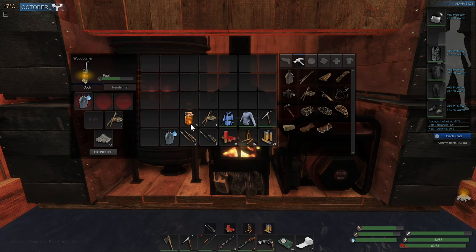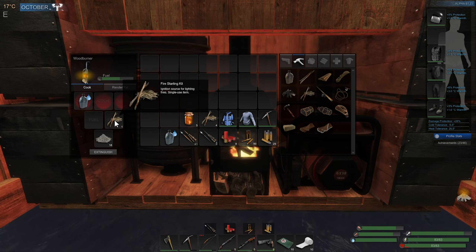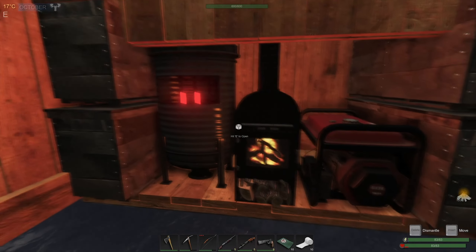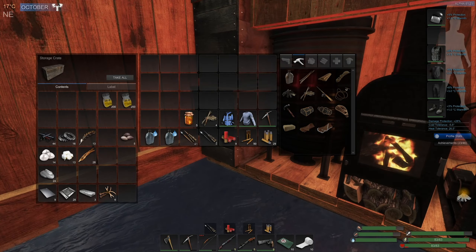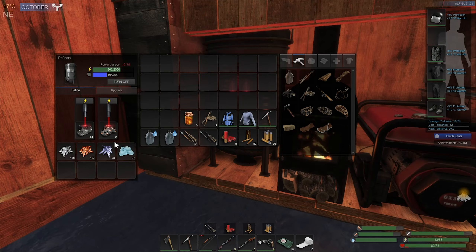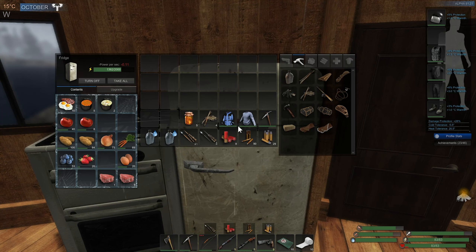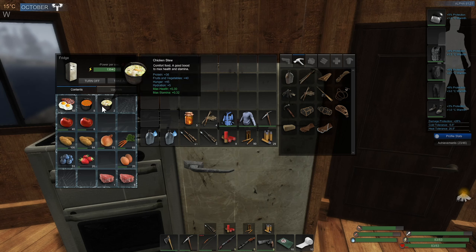Actually, you know what, I might just leave one in here. Got fat rendering off. What else do we got going on here? Oh, that's right, I was going to wait for this copper to finish so I can split off that iron into two stacks. And I'm going to bring a chicken stew and some steak and eggs and tomato soup with me.